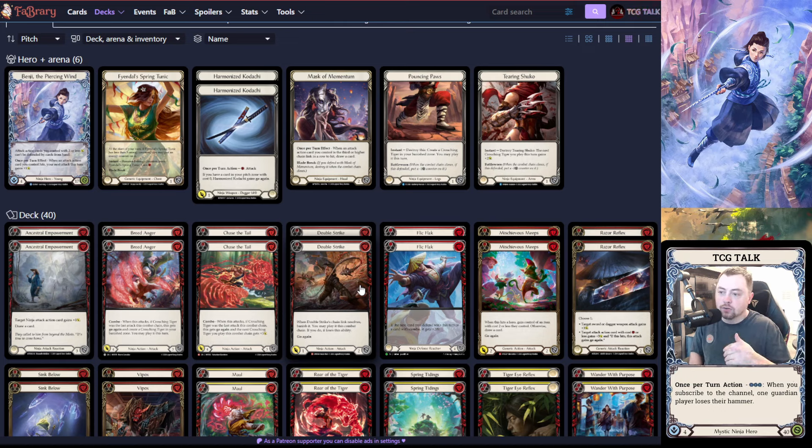If you can time it correctly, that Crouching Tiger is coming in for zero anyway and you make it unblockable. I've had turns where I did Crouching Tiger for one, then Breed Anger for five because it got plus one from Benji's ability, then made another Crouching Tiger and instant-speed buffed it. Tearing Shuko also has Battleworn, so you're not losing block value — same with Pouncing Paws. All of my equipment blocks, which is really nice.